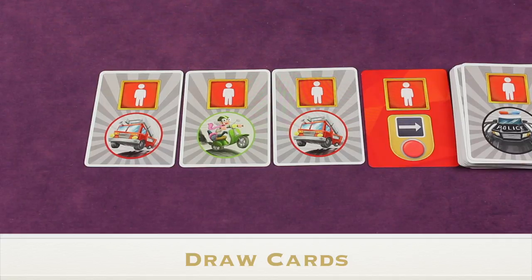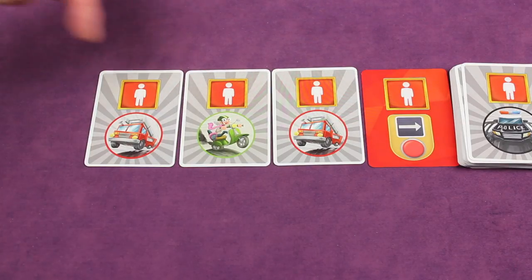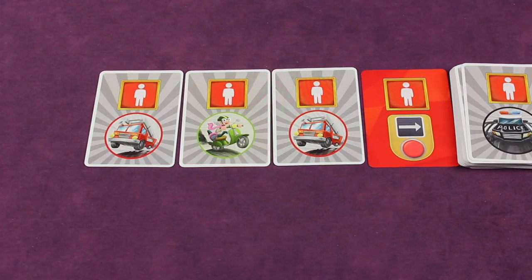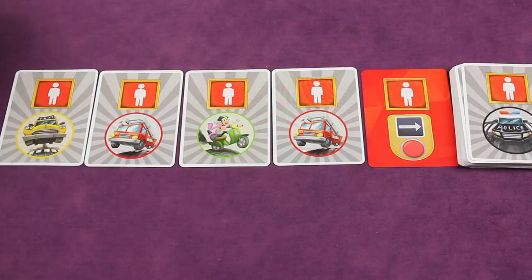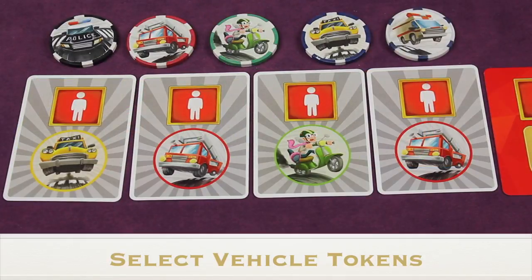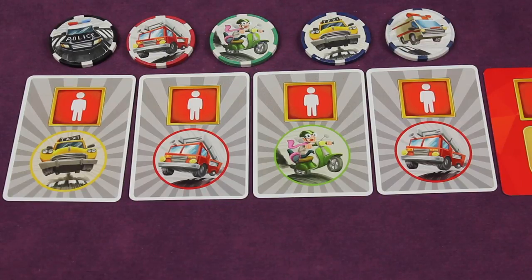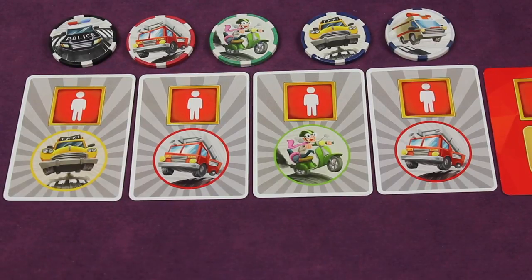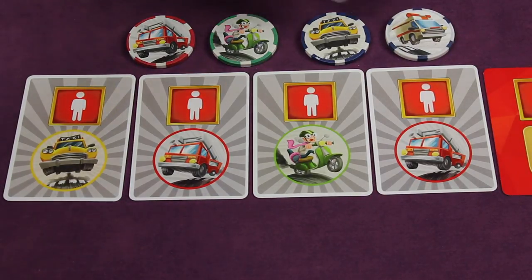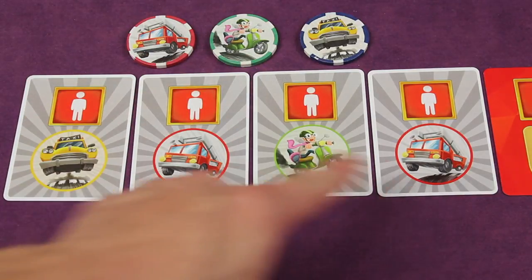The first phase is the draw phase. If you're playing with three players, take three cards off the top of the deck and put them out face down. With four to six players, take a fourth card so there are four cards with the red light side showing. Next, select the vehicle tokens — look at each vehicle shown on the cards and make sure you have those tokens for this round. For example, if you have a taxi, a fire truck, a scooter, and another fire truck, make sure those tokens are present. Others can be set aside. Even with four cards you may only need three tokens if a vehicle appears twice.